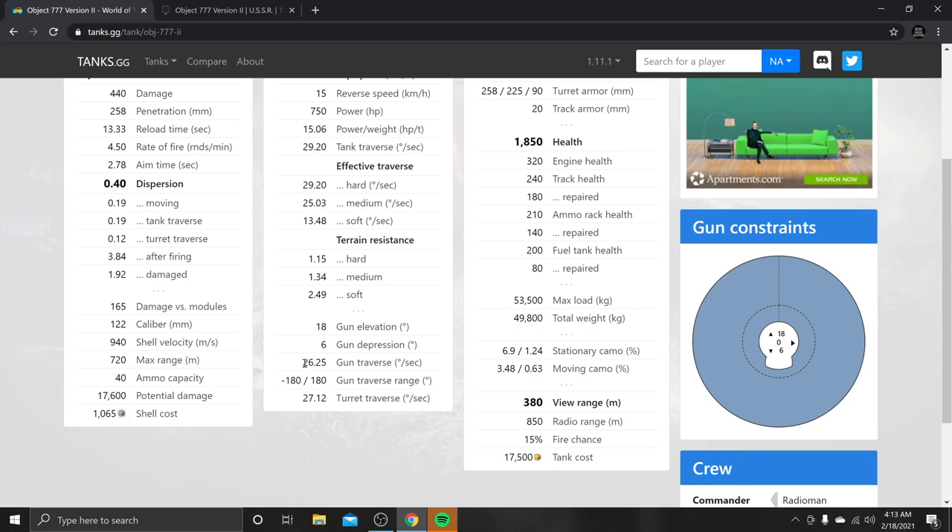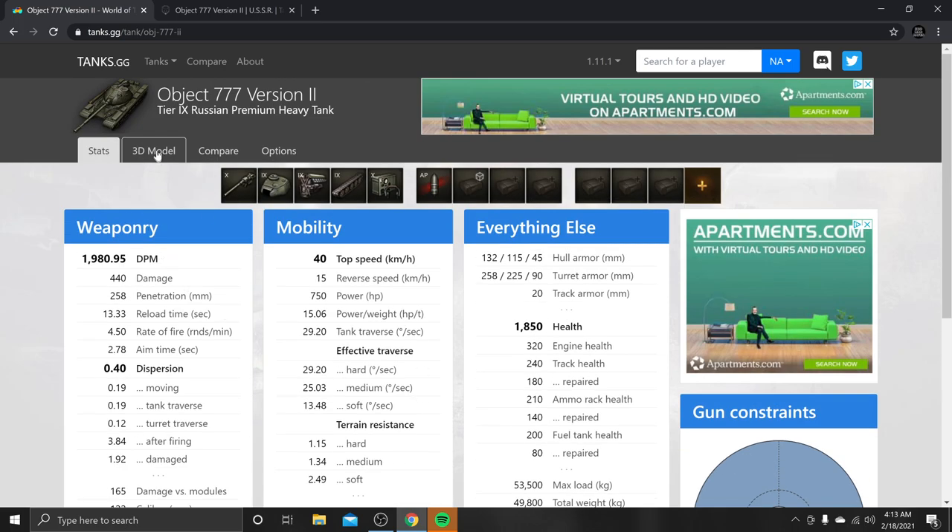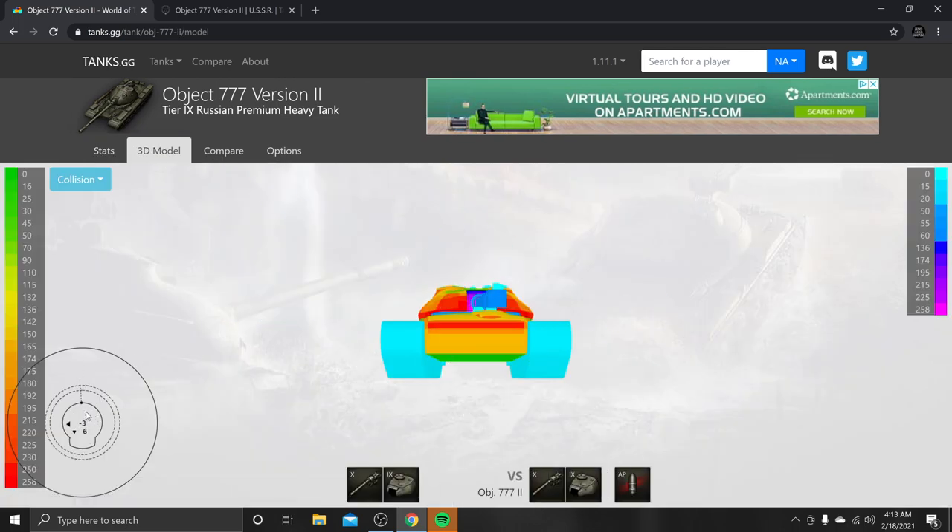Looking at turret traverse: on console we get 16 degrees compared to PC's 27 degrees. Not only that, on PC the tank has 6 degrees of gun depression — I don't know why they hit this thing so hard on console.